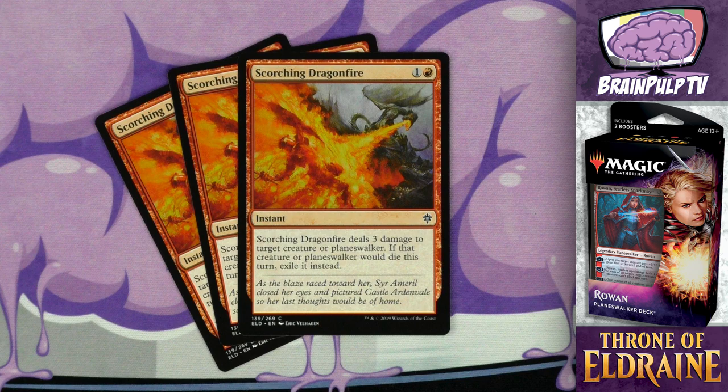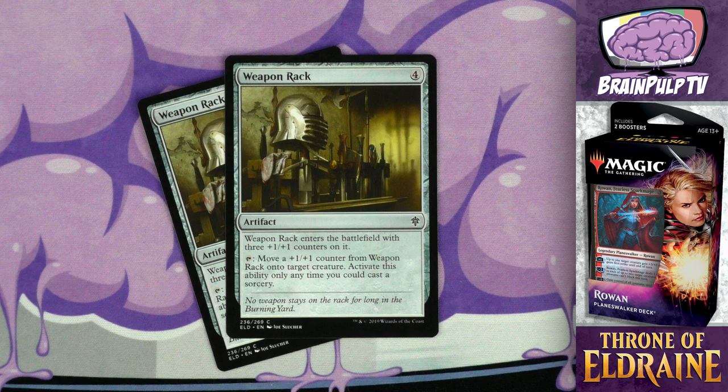The second bit of removal is three copies of Scorching Dragonfire — also one and one red, but this time it's an instant. Scorching Dragonfire deals three damage to target creature or planeswalker; if that creature or planeswalker would die this turn, exile it instead. I do like this a bit better than Joust as removal. It's not unconditional — it only deals three damage — but it does exile whatever it kills. It says 'creature or planeswalker,' which means if you're targeting your opponent's planeswalker and destroy it, they can no longer use their tutor card to get it back from the graveyard. And it's instant speed, so you can surprise your opponent during combat.